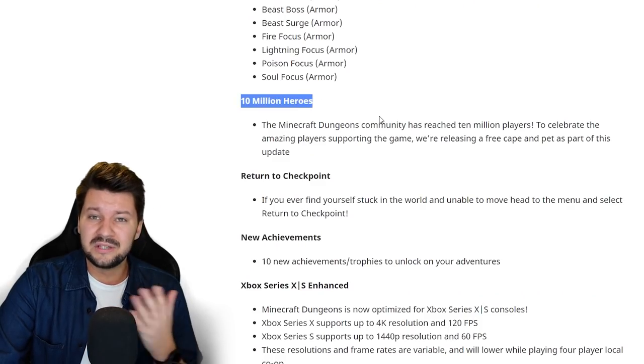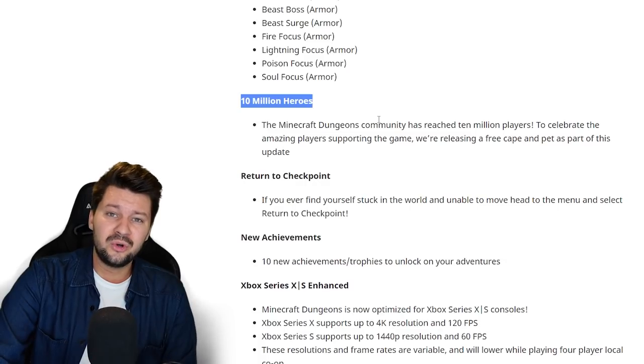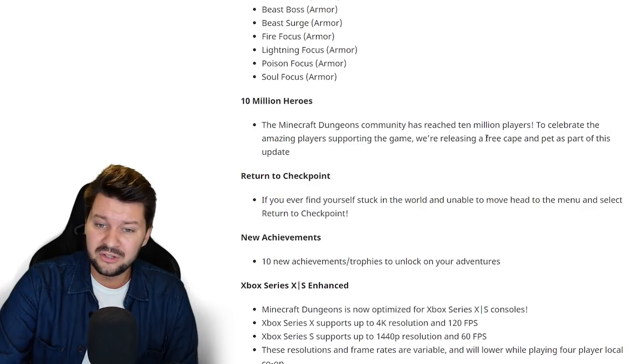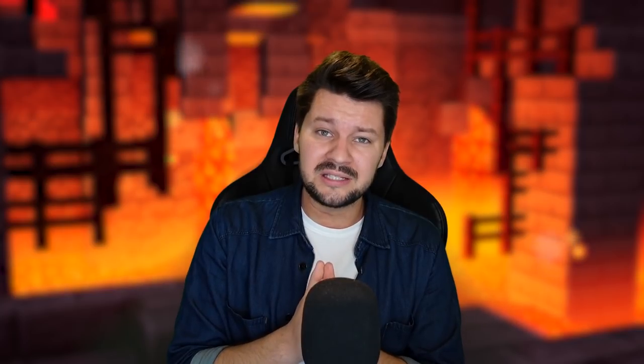The game has reached 10 million heroes — Minecraft Dungeons sold 10 million copies — and that's why we got a free sinister cape. Go to the cosmetics tab right now and equip it because it looks very cool. I currently have my custom 4AM cape, but I'm thinking of making a new skin with the sinister cape. If you're interested in a tutorial on how to make your own cape, just leave it in the comments.